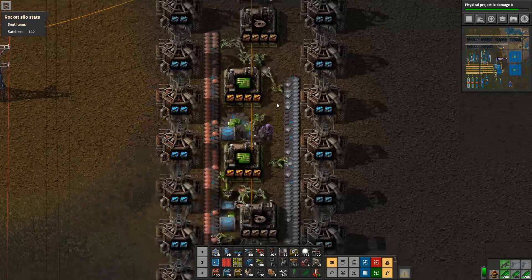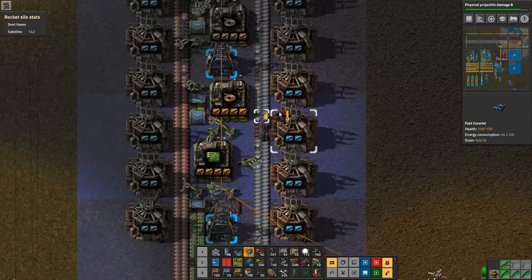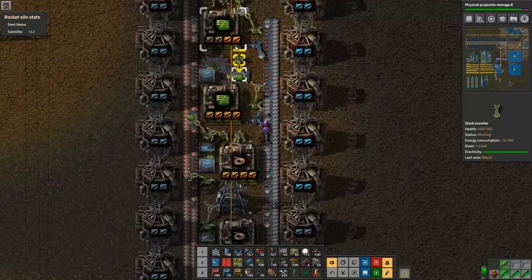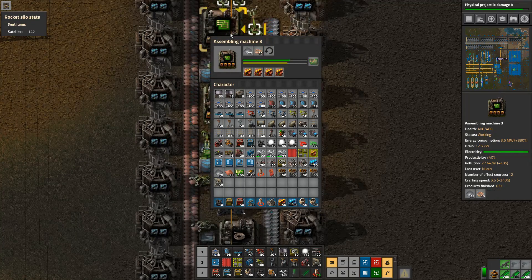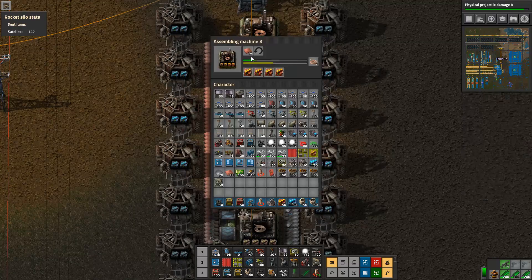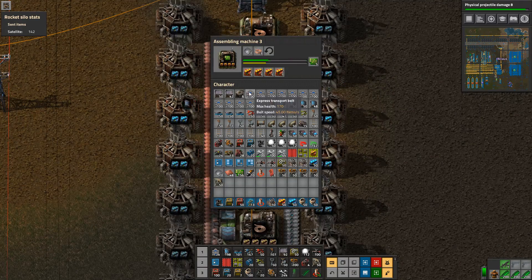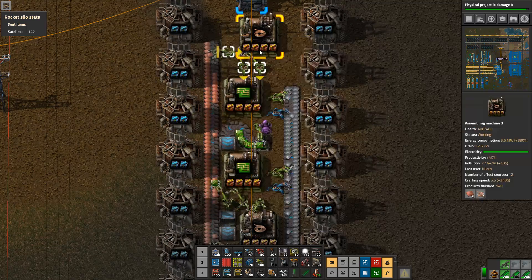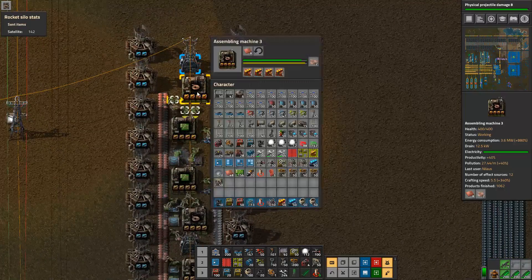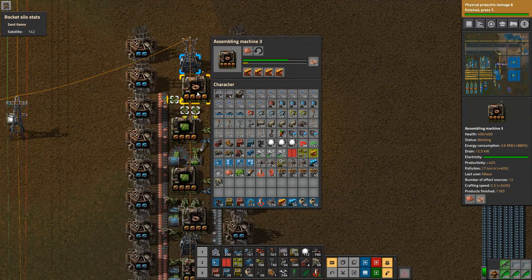The inserter for iron is not able to keep up from a simple perspective. That one — yes. This is clearly doing just fine. That goes red once in a while because it cannot unload fast enough. So this is actually — if I look at it — it got stuck somehow there.